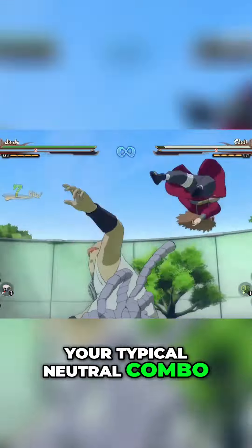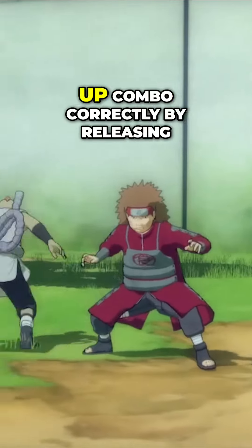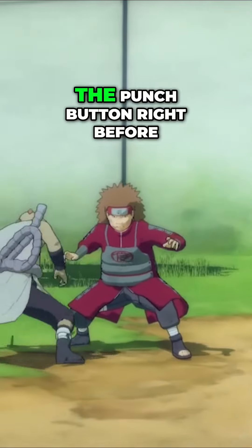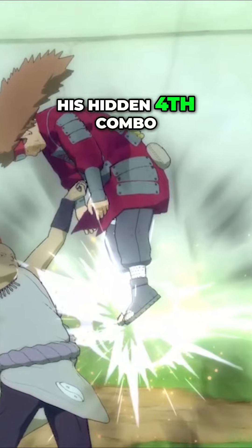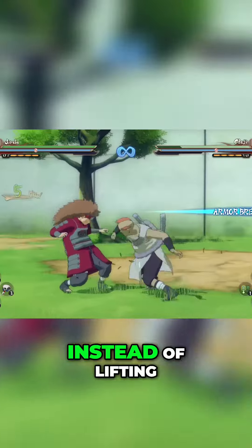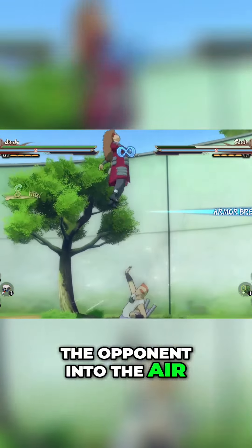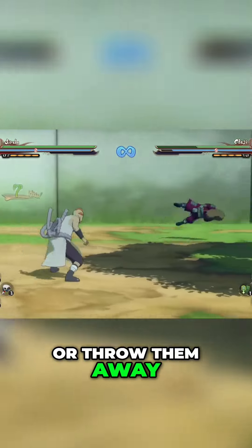He has your typical neutral combo, the down combo, and the up combo. However, if you time your up combo correctly by releasing the punch button right before the final punch connects, Jirobo will do his hidden fourth combo. If timed correctly, instead of lifting the opponent into the air, Jirobo will grab the opponent and either smash them into the ground or throw them away.